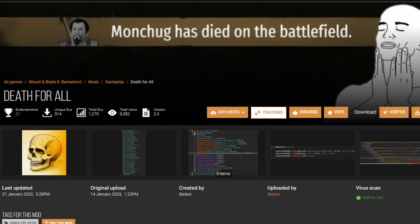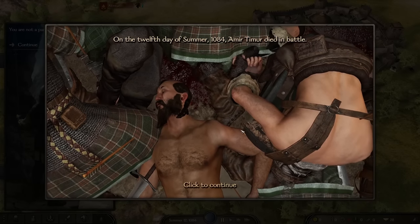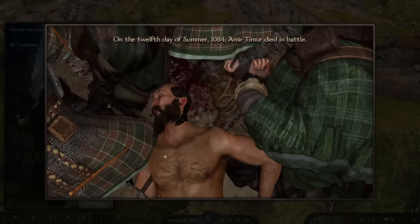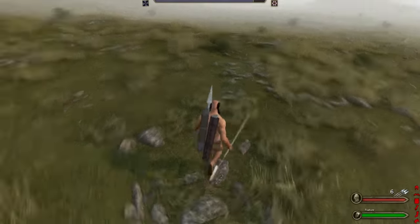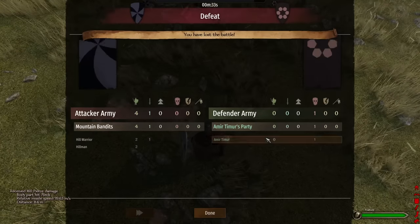You might think having lots of companions is OP — and you're right. So I also added Death for All. This mod dramatically increases the death rate for all nobles and companions in the game, including your main character. The base death rate is about 2%, but with this mod it goes as high as 50%. Here's a montage of me dying trying to get my campaign off the ground. It's brutal, and will keep your companion numbers in check. Only the strongest and luckiest companions will survive, which will make for an amazing story at the end.